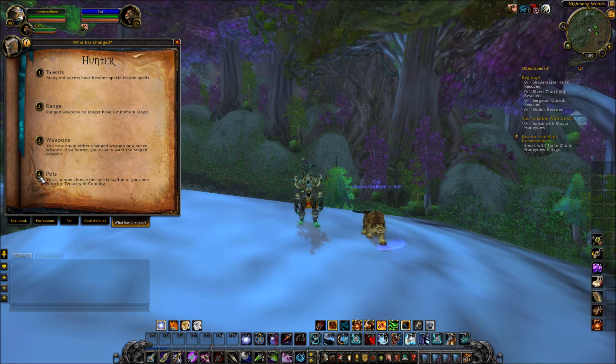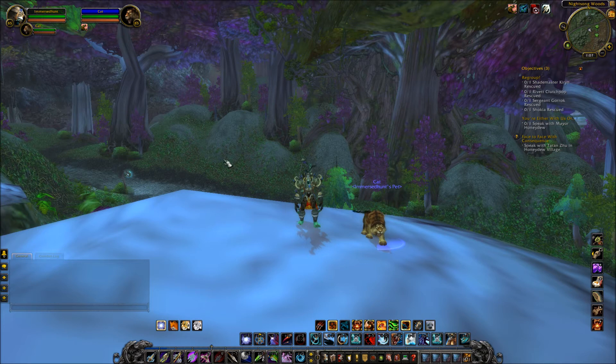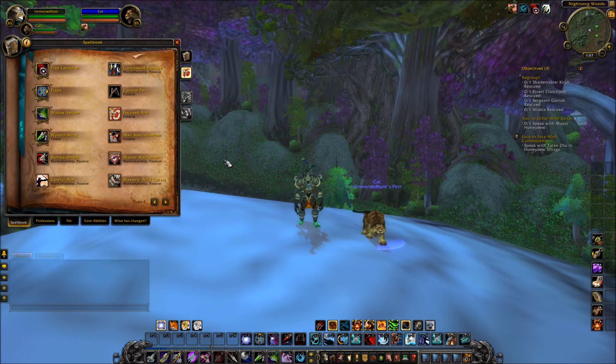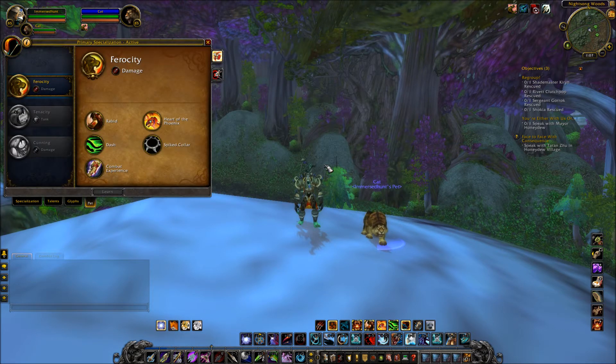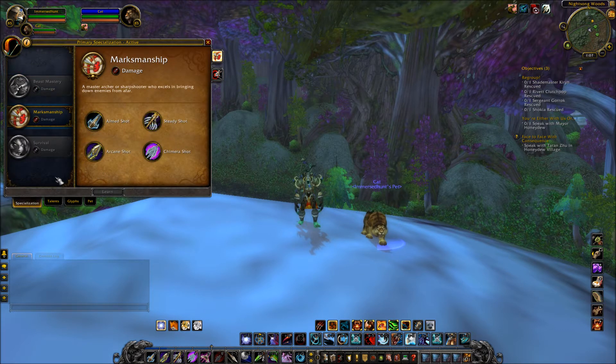Pets — this is very, very amazing. You can now choose a specialization for your pet: Ferocity, Tenacity, or Cunning. For people who don't like switching pets and really like one particular pet, this is absolutely amazing.